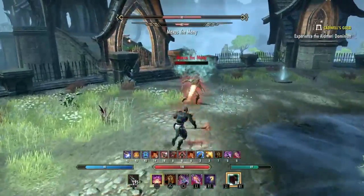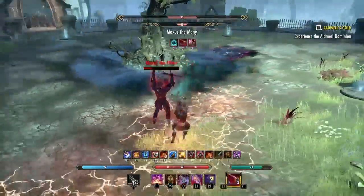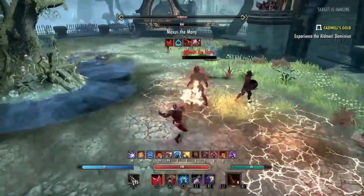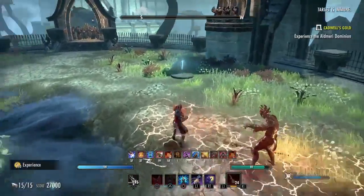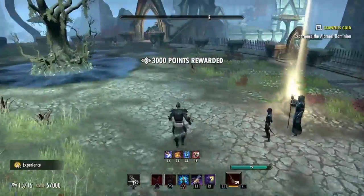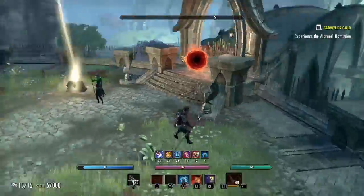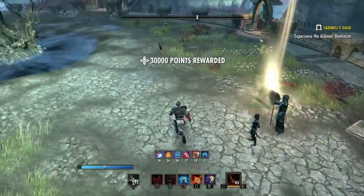Use Soul Harvest here to get some extra burn damage, then spam your execute for the win. As you can see I'm not the best magblade and I've got a lot to work on, but I was barely taking any damage and my sustain was absolutely wonderful — I didn't have to worry about it whatsoever.